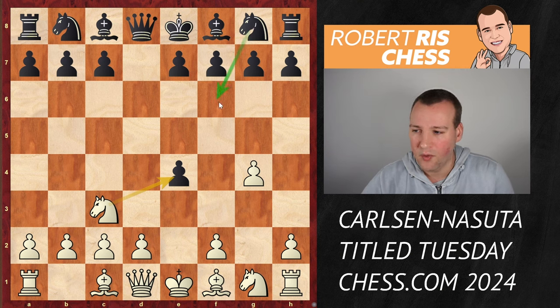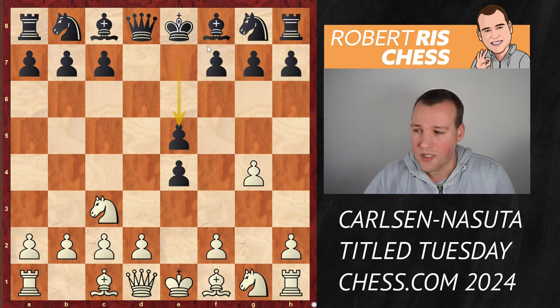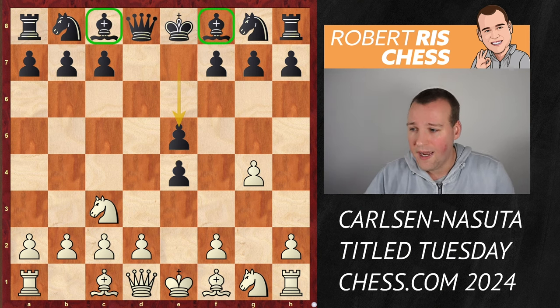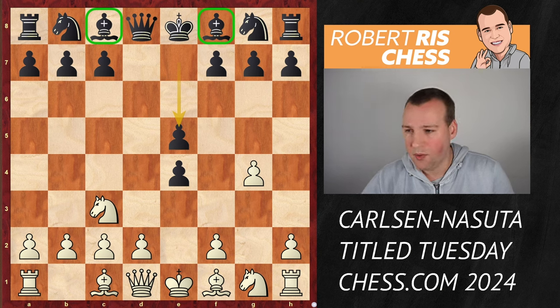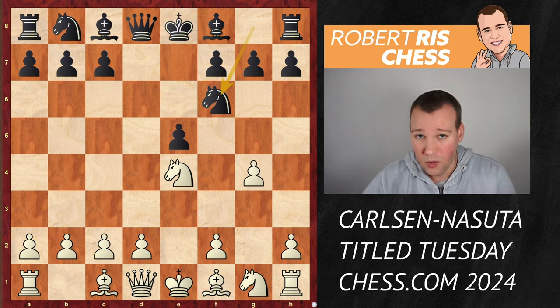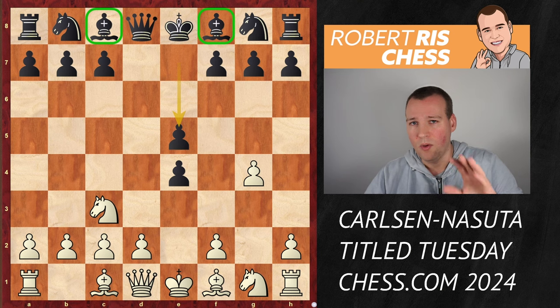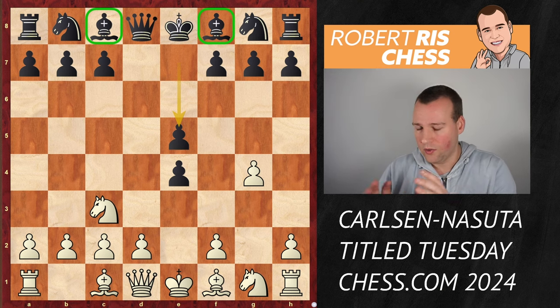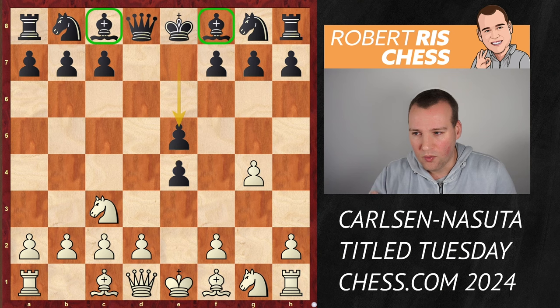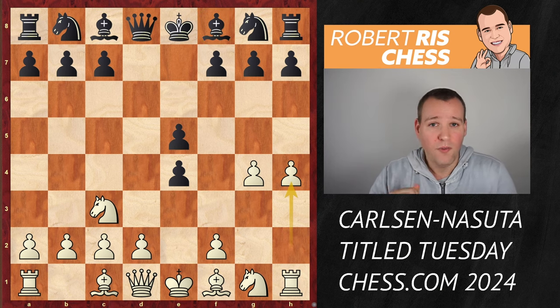But instead of protecting the pawn with the knight coming to f6, Nasuta played here the move e5, which is absolutely a very nice move. You're just placing your second pawn in the center and the minor pieces of black are ready to get developed. Now, still you can take the pawn on e4 with your knight, but then after something like knight f6, I think black is just having a very good, comfortable, easy game. So that is not what Magnus wants to do. But now, maybe even more shocking than what he has been doing on the first three moves, look at his next move — he goes for h4. He's playing another pawn move at the flank, and that looks absolutely insane.